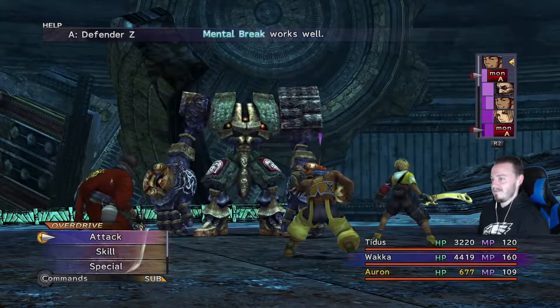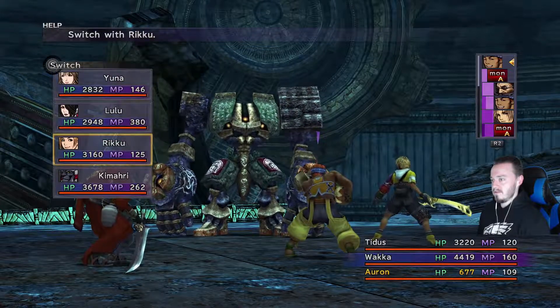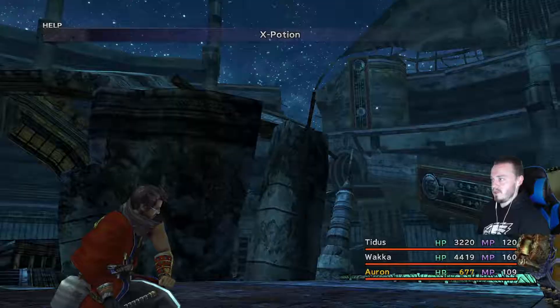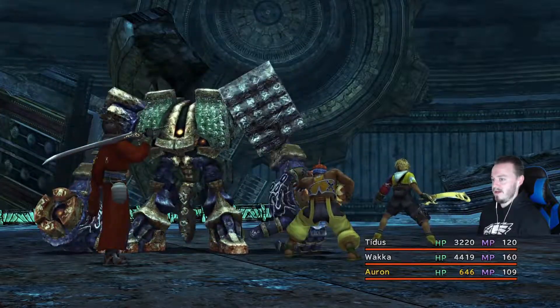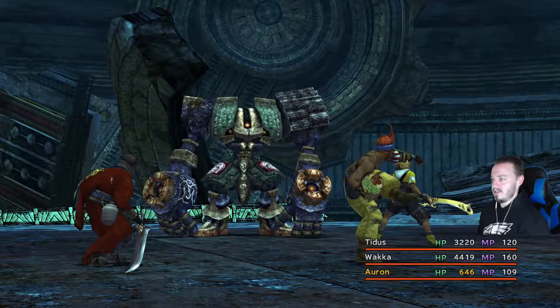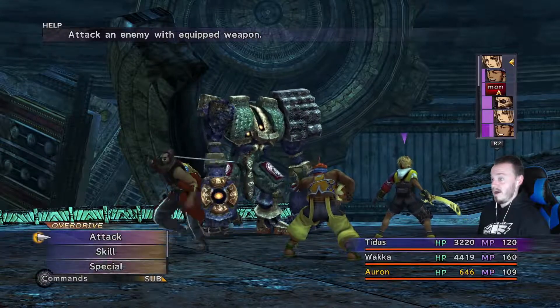Delay Attack — very nice. Auron is hurting right now, so let's give him an X-Potion and heal him up. Haymaker again — wow, that's ridiculous. Titus has learned Comrade. Let's just try and destroy this thing — we've got three of our biggest hitters out here. Done! Good job, team. With Armor Break we were able to take that thing out in about eight or nine hits.